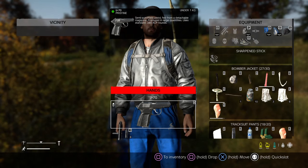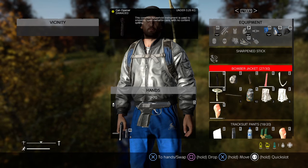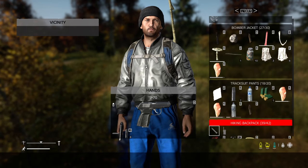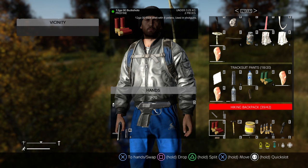Here's the thing. I'm pressing the square button and it doesn't go to my inventory. So here's the thing: the bomber jacket, 27 out of 30. Tracksuit pants, 18 out of 20. Hiking pants, 39 out of 42. Oh my god, are you kidding me?